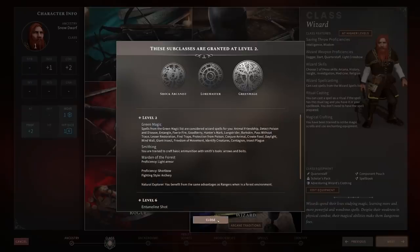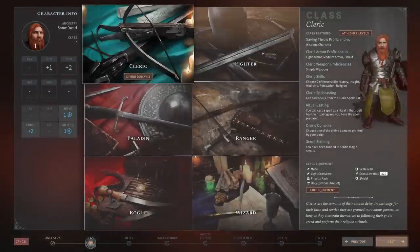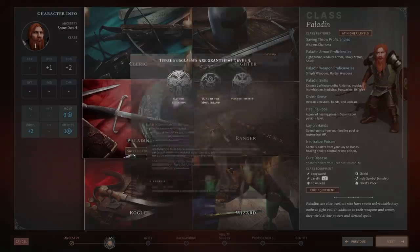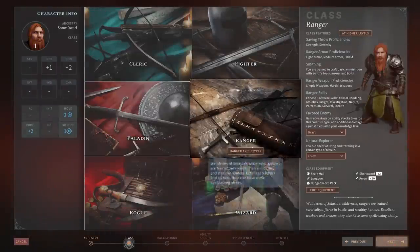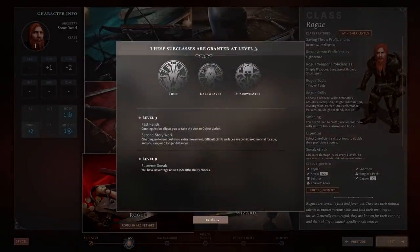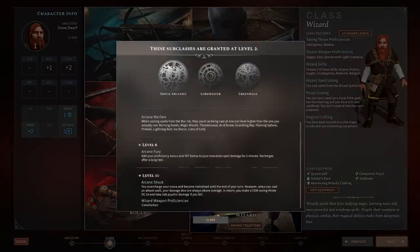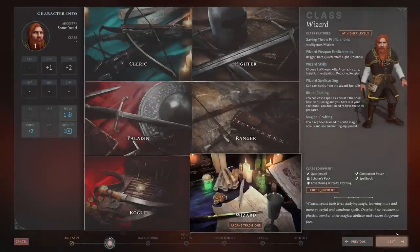In total, there are around 24 different subclasses to choose from. So while we've gone from being different to D&D to being mostly similar, it only makes sense to talk about where Solasta really hones in on that tabletop experience — and that's the gameplay mechanics.